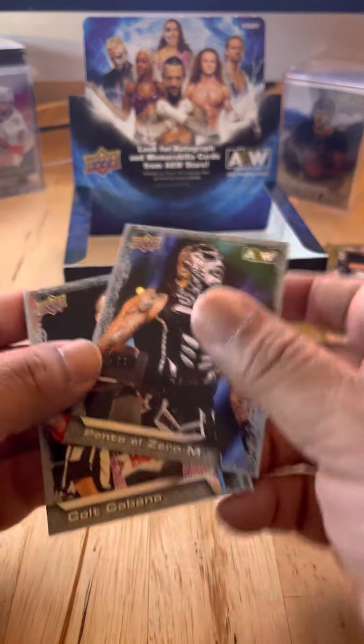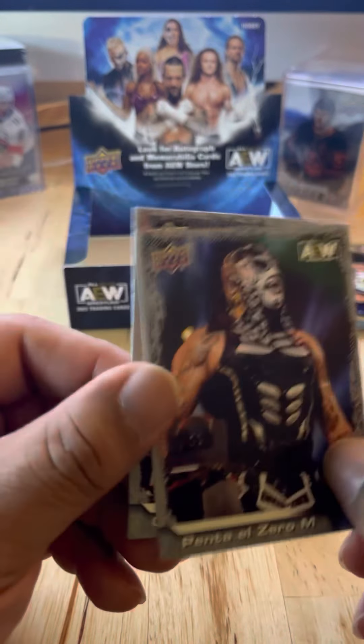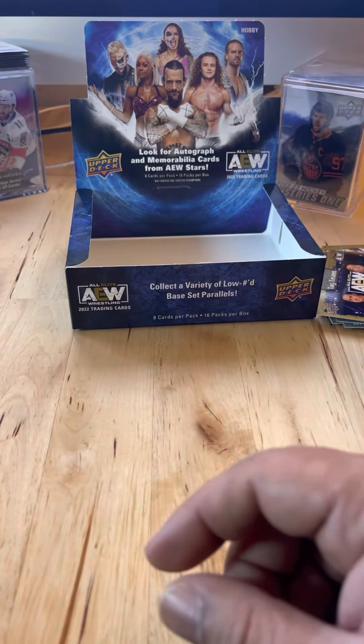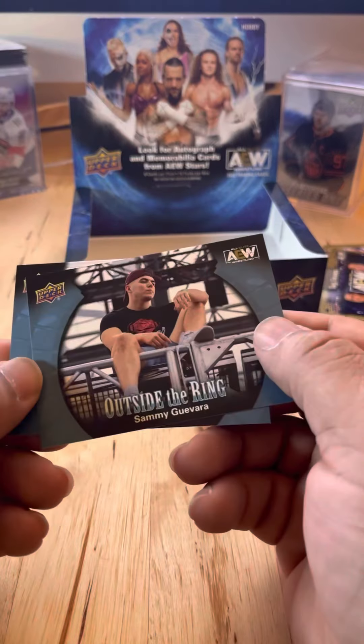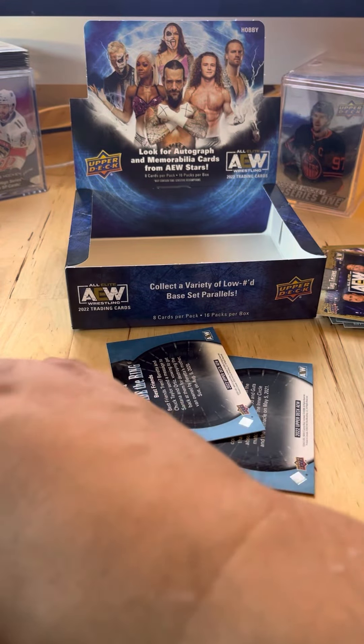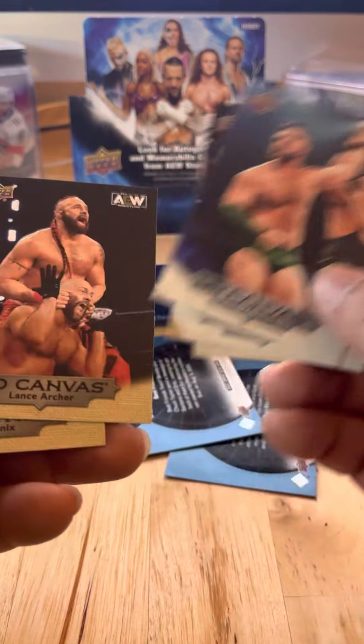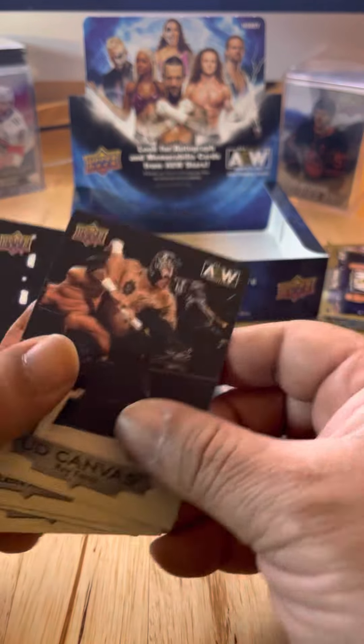Penta El-Zero Miedo and Colt Cabana — that's the box! Let's take a look at the canvas cards we got: Paul White, Luchasaurus, Cash Wheeler, Lance Archer, Wraith Enix.